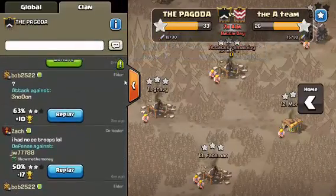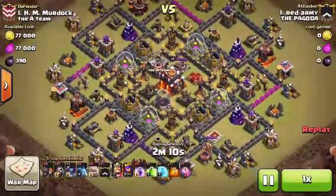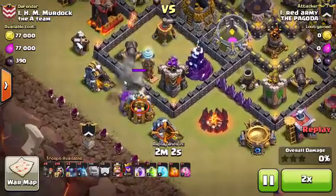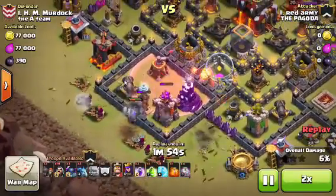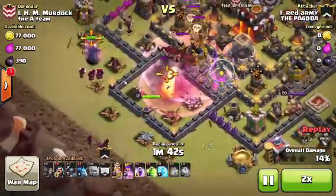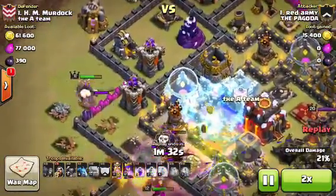Now let's look at the number one attack by Red Army. I thought it was a pretty good attack — got a pretty decent two-star, pretty solid, 53%. He drops his Golems right here, Wizards behind, Wall Breakers in. He dropped a Haste Spell but probably should have dropped it a little closer to where his troops could actually use it. All of his things go on the outside.